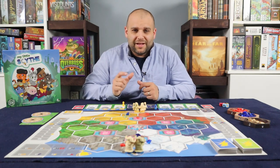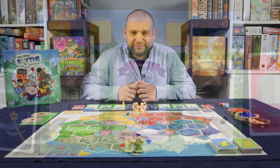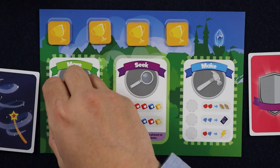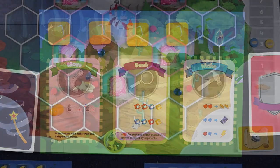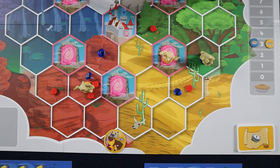Let's quickly talk about the different actions you can take with your turn, starting with the move action. When you place your action token on the move section of your player mat, you may move both seekers in one of two ways as depicted on the move section. Each seeker may either move without carrying apples or gems — when doing so, this allows you to move up to two spaces. However, if at any time you move your seeker onto a space occupied by an opponent's seeker, stop there even if you have moves left over. This will initiate a pie fight.